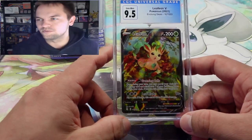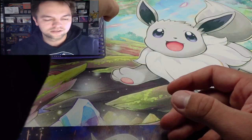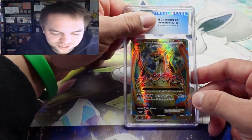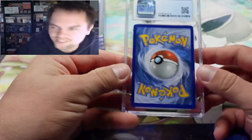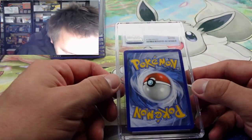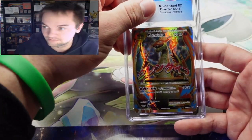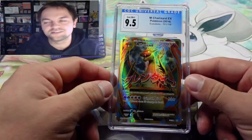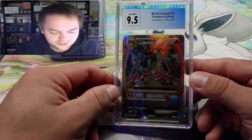Such a beautiful card. I love the alternate arts from Evolving Skies. Next, the Mega Charizard EX from Evolutions — full art. Imagine if this is a ten. It's clean, absolutely clean, no whitening on the back. Nine-five! I'll take the nine-five. Just one of my favorite cards and I had to get it graded.